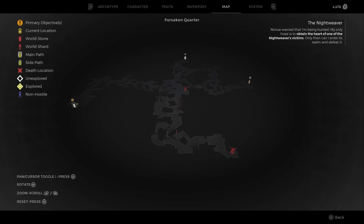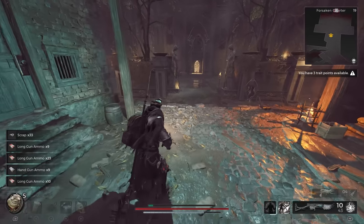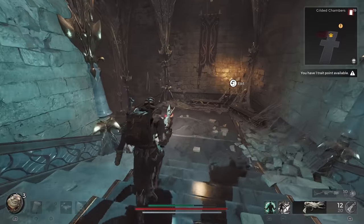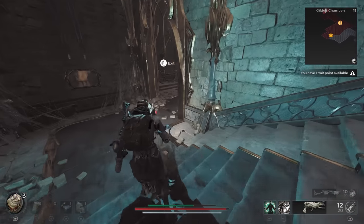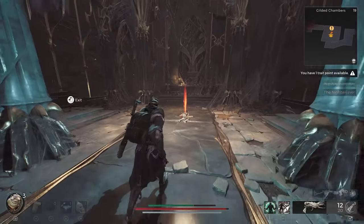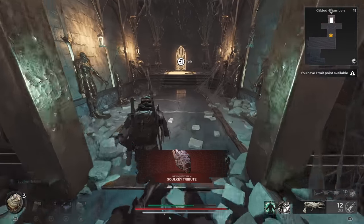Once again, you'll need to make your way through the overworld until you reach a sublocation entrance that has an exclamation mark over it on the map. This can lead to different sublocations depending on procedural generation. For me, the sublocation chosen was the Gilded Chambers, but don't be alarmed if it's a different location in your game. After defeating the final boss in your respective sublocation, a waypoint should appear leading to an exit. On your way to the exit, you should encounter a wraith feeding on a corpse. Approaching will cause her to wail and flee, leaving behind the Soul Key tribute quest item. Pick it up, then go through the exit.